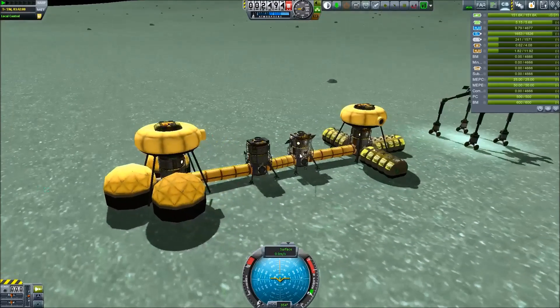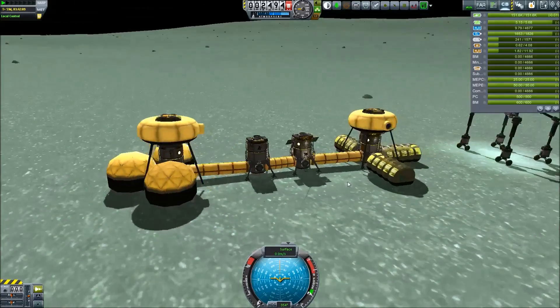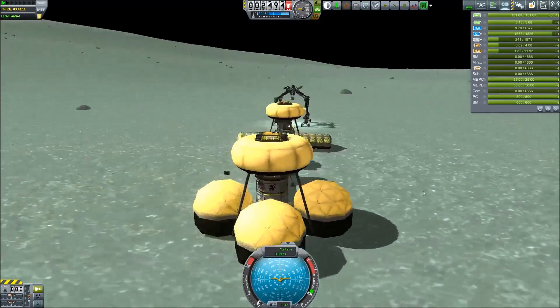We need a mining drill so we can harvest some carbonite and transfer it into any kind of fuels that we need. The base is coming along right now, but there is no one living here so far — that will change as we bring more parts to Minmus.